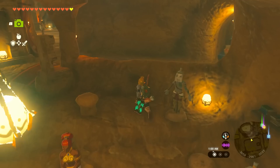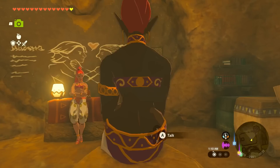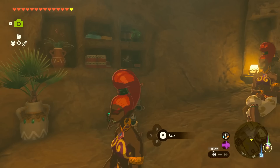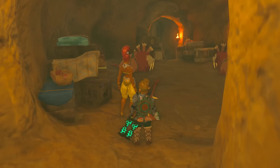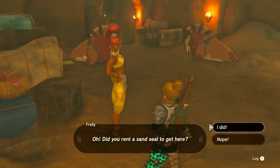What's going on in here? A woman says: 'I guess it is true — I heard the guards talking about it, but I still didn't believe a Voe was actually here. I'm impressed. You made it all the way here, through the sand shroud. Did you rent a sand seal to get here?' I actually didn't. 'What? If he didn't rent one... he couldn't have found a wild one. That sand shroud has made it almost impossible to track them down. Does that mean he walked? That's even harder to believe than finding a wild sand seal.'